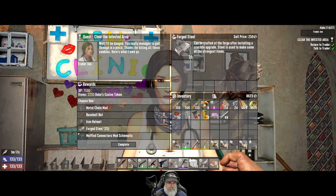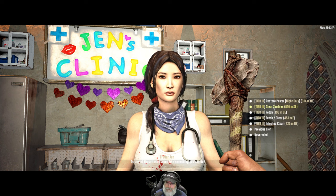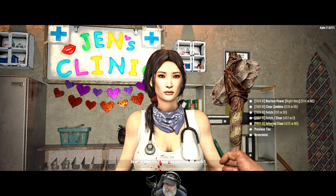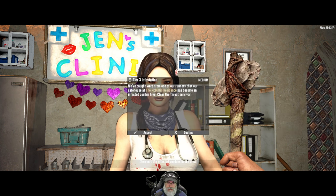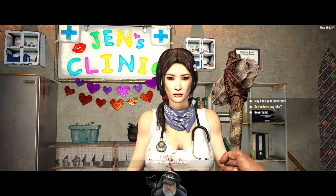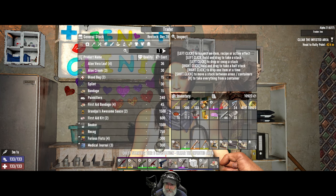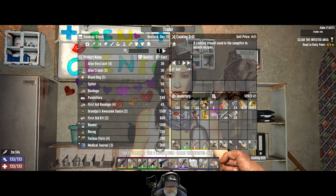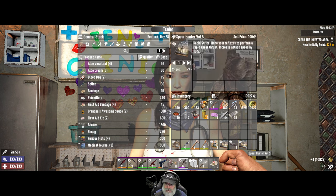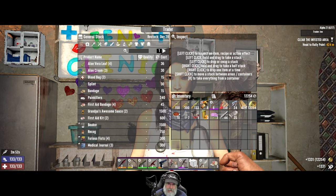Now that you have some money to spend, we're running a 10% off sale for the rest of the day. I think we're gonna take the steel. She has another tier 3 infested clear - handle yourself at the McMillan residence. I've got a few things to sell to her. Let's sell all of this. We're up to 12,000 coin.